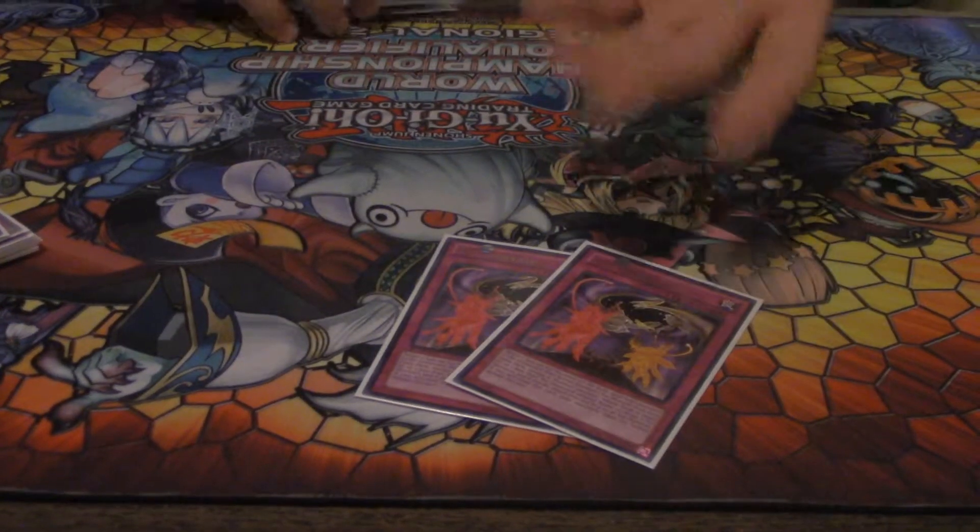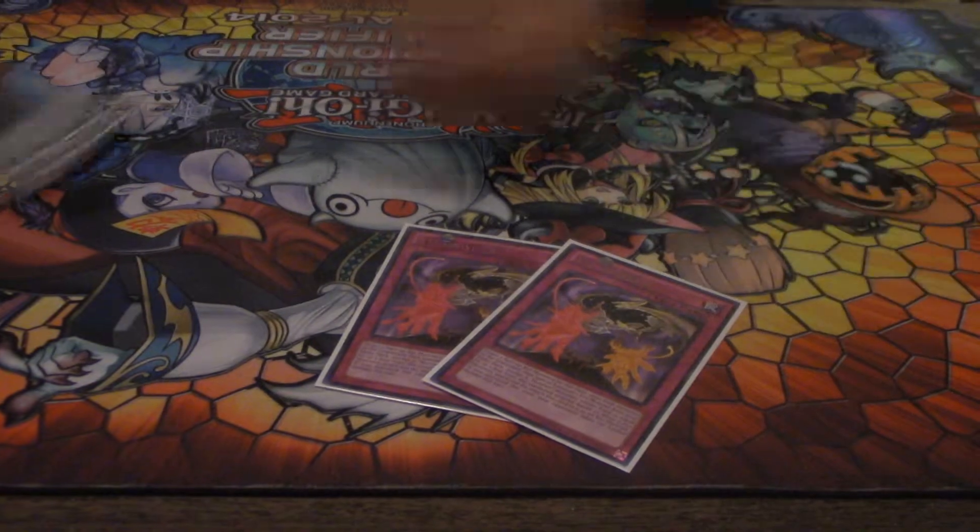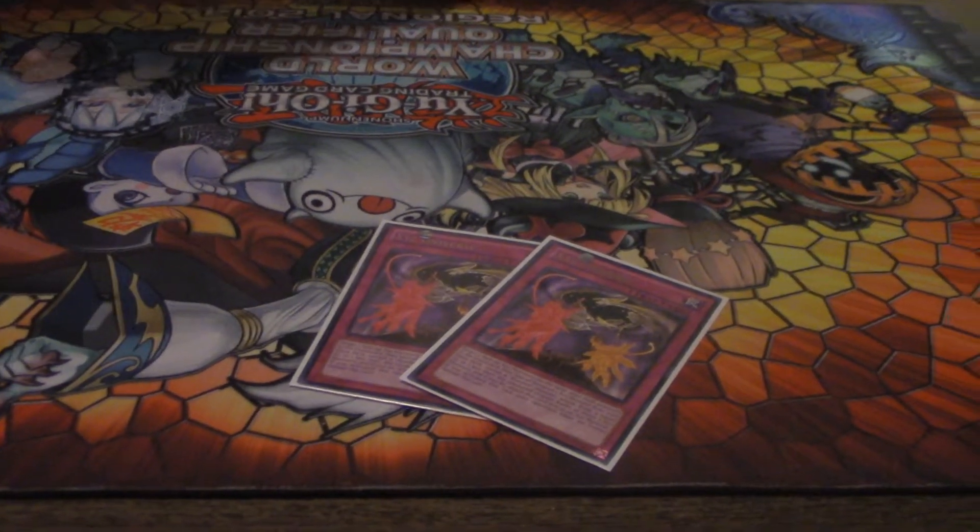There's always that odd Dark World player. Dark Hole and Dimensional Fissure for sure. The thing is I totally forgot to play a Rank 7 in my extra deck so I never sided into those. But next time if I do, XYZ Universe is a really good card — it minuses them and pluses you. Alright, see you later YouTube, bye!